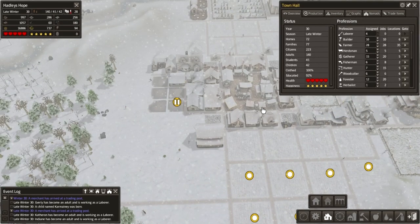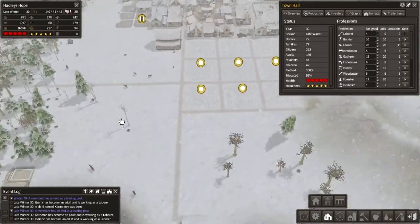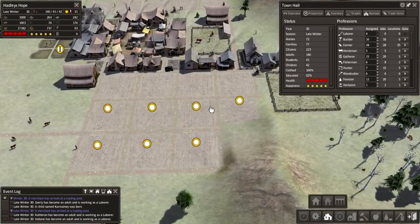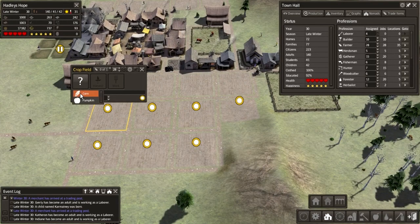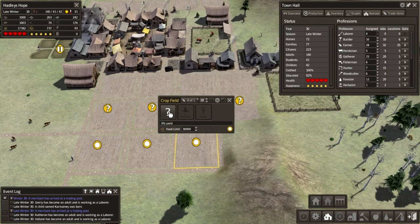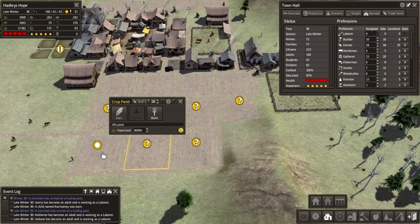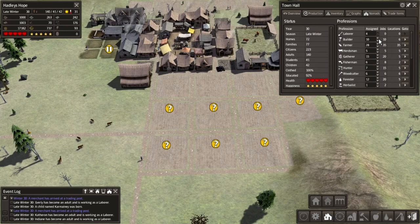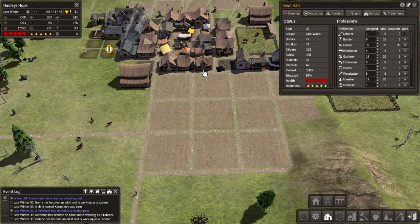We've got 6 labourers available, so let's just increase our builders to 10 and get all this done a bit quicker. The fishing dock's nearly complete. And we're in late winter, so we're going to set that field to corn, and let's do the last two as pumpkins. We need a bunch more farmers to actually cover that.